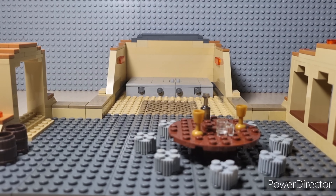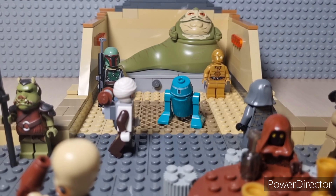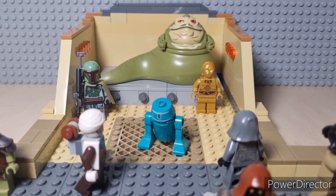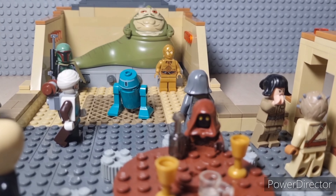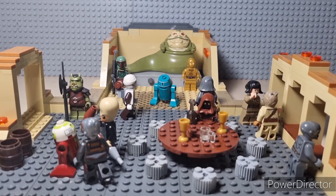Here's a final shot at the palace and all of its guests, the guards, the droids, together with Jabba the Hutt in the back there. Please let me know if you have any hints on expanding this room to make it look a bit nicer, because for now I don't know much what to do. Please remember to subscribe — I'll see you guys later, bye!